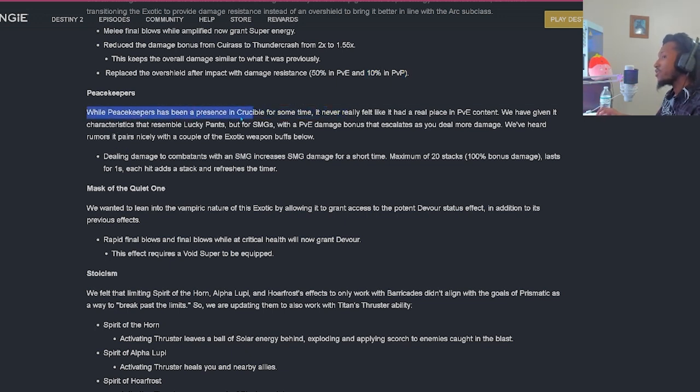Peacekeepers changes: while it's been a presence in Crucible, it never really felt like it had a real place in PvE. They've given it characteristics that resemble Lucky Pants but for SMGs - a PvE damage bonus that escalates if you deal more damage. Dealing damage to combatants with an SMG will increase SMG damage for a short time, maximum of 20 stacks, 100% bonus damage, lasting one second. Each hit adds a stack and refreshes the timer. So if you're running a kinetic SMG you're going to be squeezing out enormous damage, especially stacked with perks like Rampage or Target Lock.